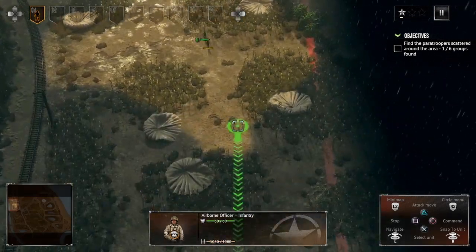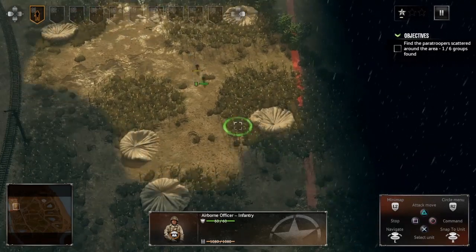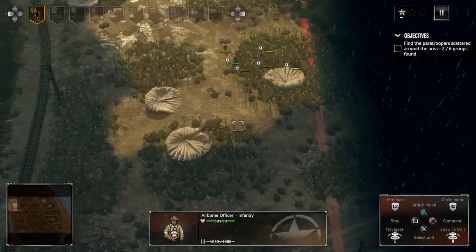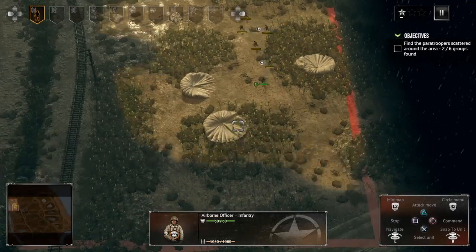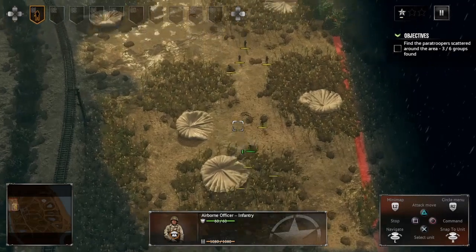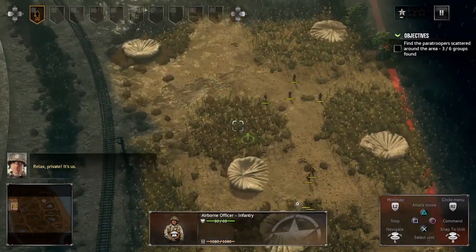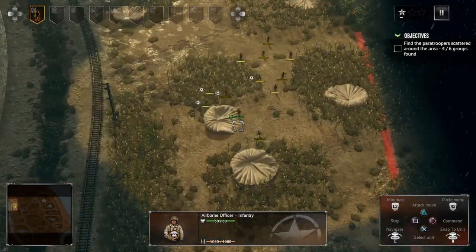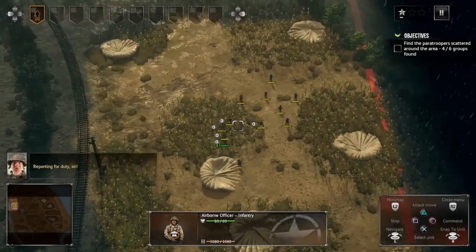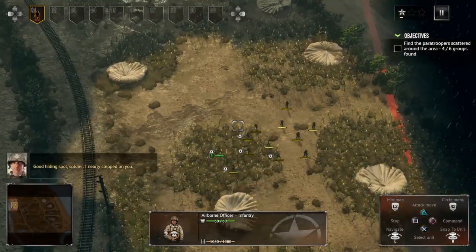Currently I'm just testing out characters and controls — I took the tutorial for a few minutes to see how it works. We're just gathering up some paratroopers here, we need six groups. I might just put them in a big group for now and then separate them later on. Divide and conquer kind of tactic.